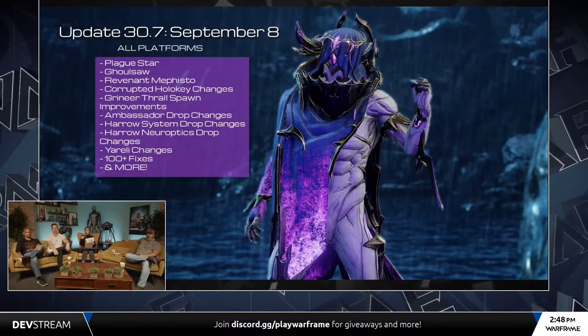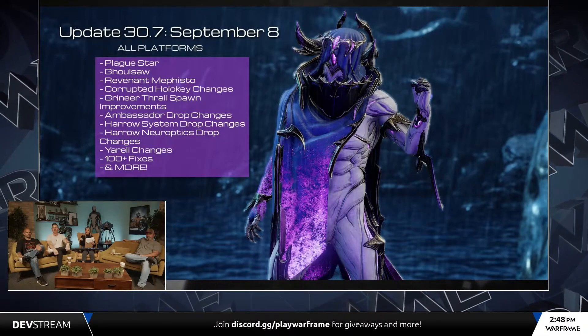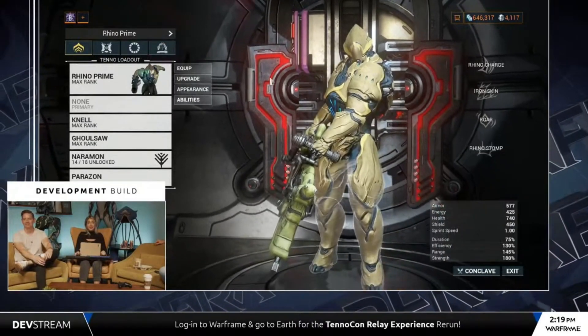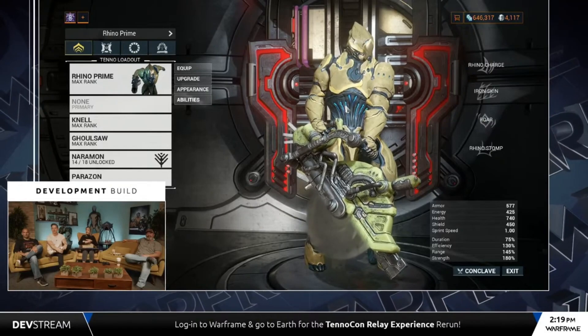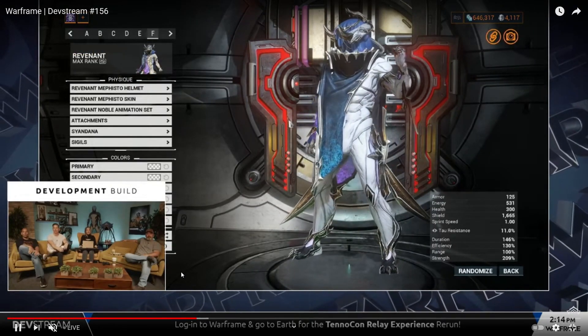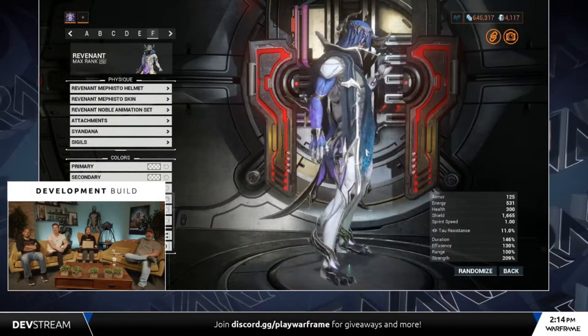Operation Plague Star is coming on September 8th. With that, a new melee weapon is coming — they showed us a Ghoul Saw which can be farmed from Operation Plague Star, and the parts and blueprint can be bought from Nack. On the same day, Revenant Mephisto's skin is coming out, and it looks awesome — finally Revenant is getting a skin.